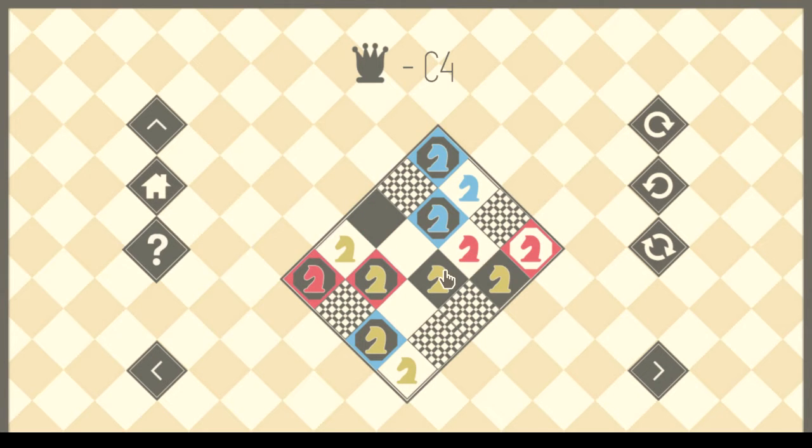This can't move. I guess I could stick this there, and that enables this to move over here, this to step out, this to go into the corner, and then we get a red knight there. And this knight has nowhere to go. Where am I going with these knights? Apparently nowhere.